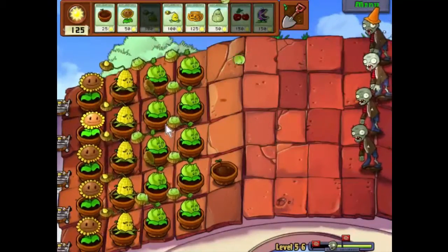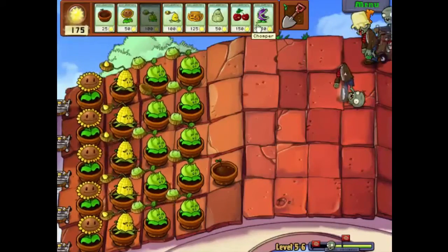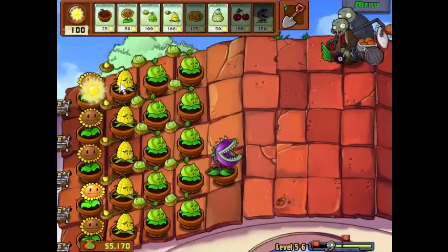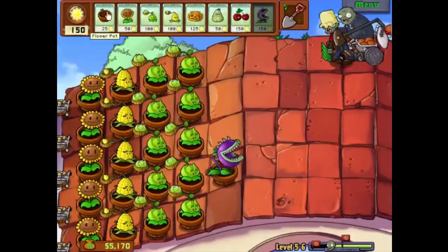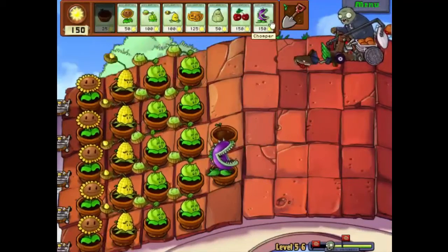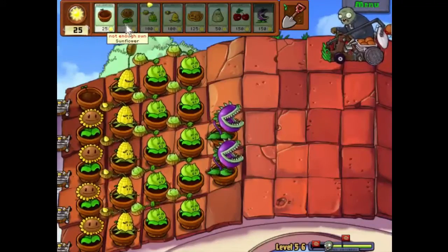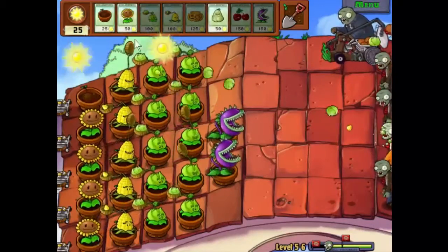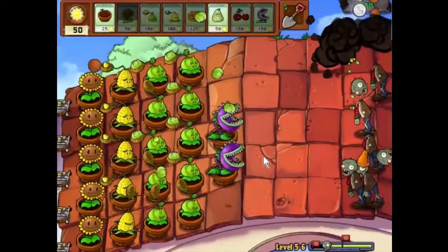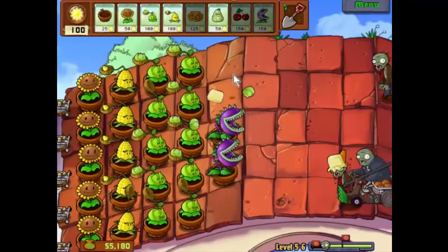Last cabbage pult. Marvellous. Let's start getting our final rare defences in. Stick a chomper. Still got — I think we've got enough time to get a row of chompers in. We might not get the pumpkins over them, but we'll do alright, I think. Just build up to our third one here.